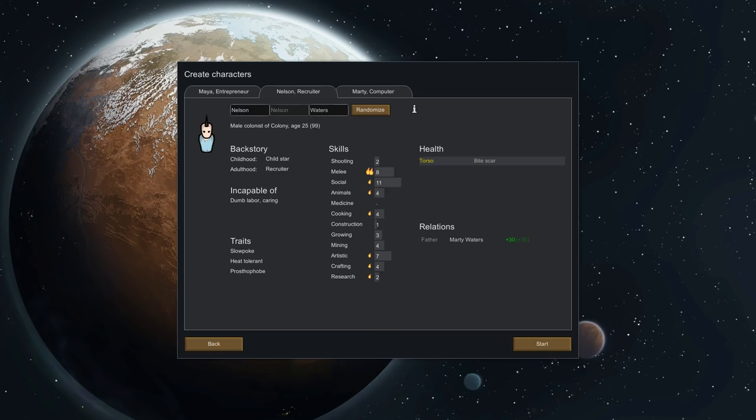Then we've got Nelson the Recruiter. He's got good social and good melee, but he's incapable of dumb labor, which is going to be really bad for us — especially when we first get our colony started, since we have a lot of dumb labor. We've got to build stuff, we've got to plant a lot of crops. So I think we're going to randomize this guy and see what else we get.